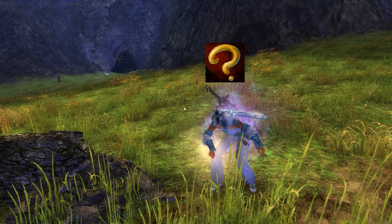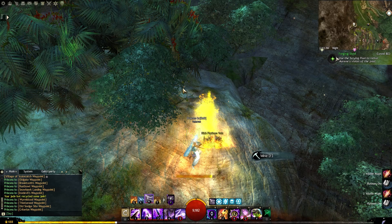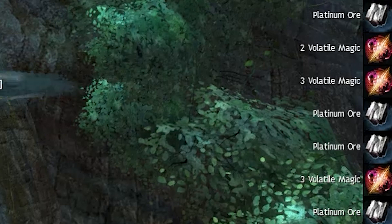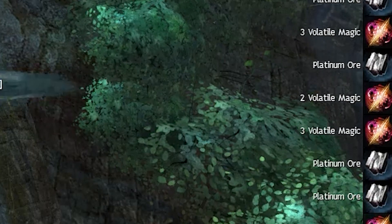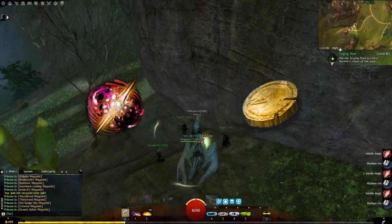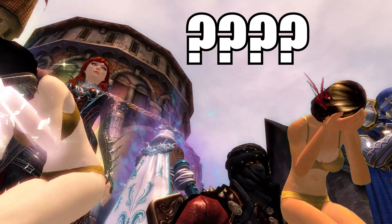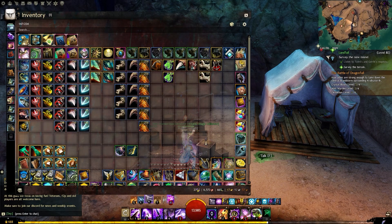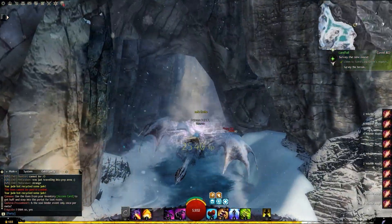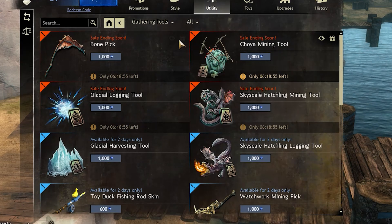The most profitable gathering tool you can get is the Infinite Volatile Magic Gathering Tool. This gives you between one and three volatile magic every time you kill a plant, chop a tree, or mine an ore. You can then convert this volatile magic to gold — something every Guild Wars 2 player desires. To convert it, buy trophy shipments and sell the results at the trading post. If you want an in-depth guide, check out the linked video.